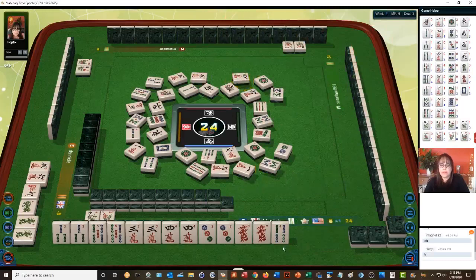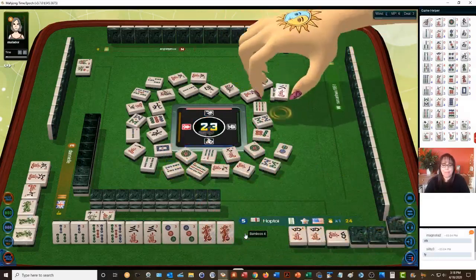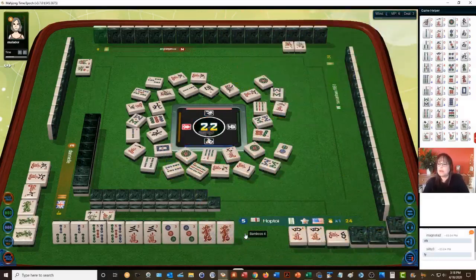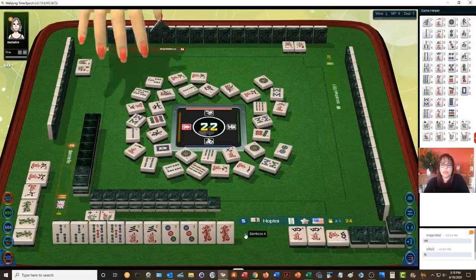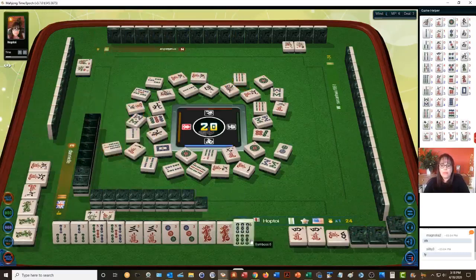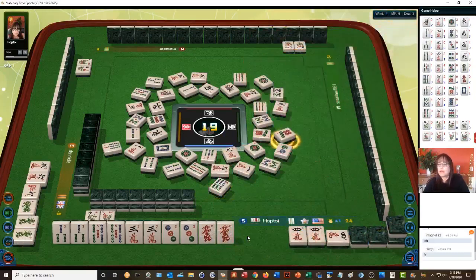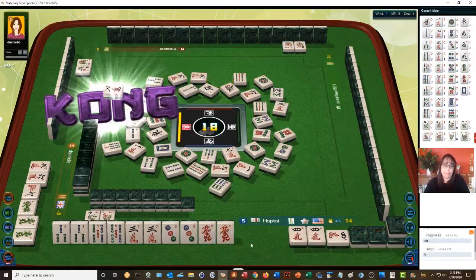We can still pong everything, so we're just going to pong this out. Four bamboo, two characters — we'll just pong everything we can and see if we can get in a win. Nine bamboos — there's only one three-bam out. Six bamboos, seven — no three cracks are out and no three dots are out, so most of our tiles are still available. Three-bam could be our pair.